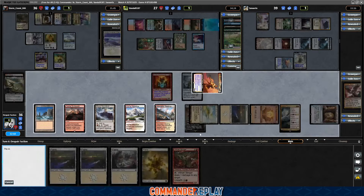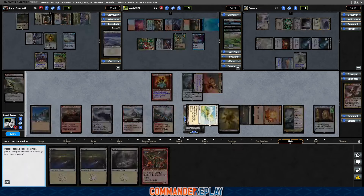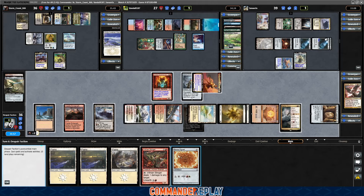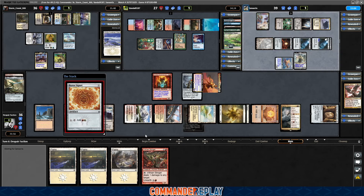Next thing is draw with the Tome. Actually, play some lands — play this first land, then draw with the Tome. Signet is good. Yeah, it's okay, we'll play it though. We are ramping like crazy, we just need things to do.